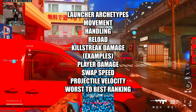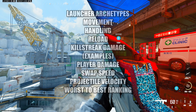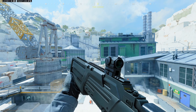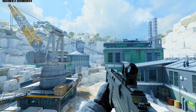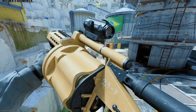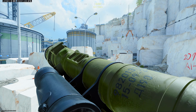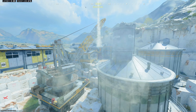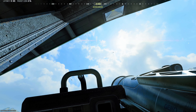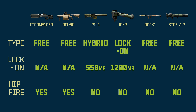These are the stats I'll be comparing, starting with a quick overview of these launchers' archetypes. The Storm Ender is unique — it's an EMP blast that you can free-fire and specializes in scorestreak and vehicle destruction. The RGL-80 is a grenade launcher geared towards ground combat and is the other launcher you can hip-fire. The Pila is a free-firing launcher that can also lock on to targets. The Joker is a lock-on only launcher that deals massive amounts of damage. And the RPG-7 and Strela-P are both free-firing rocket launchers, the former being more geared for infantry combat.